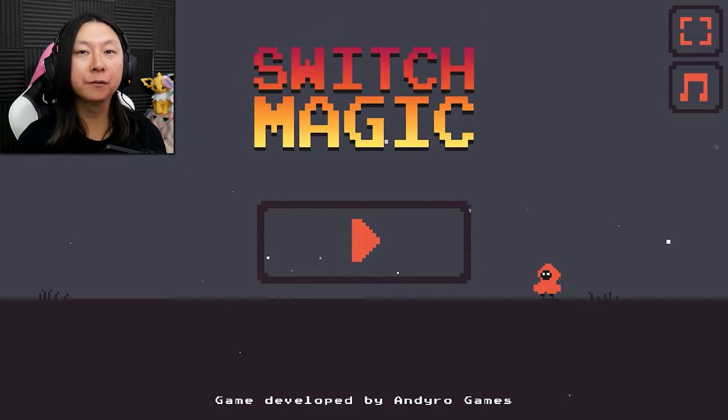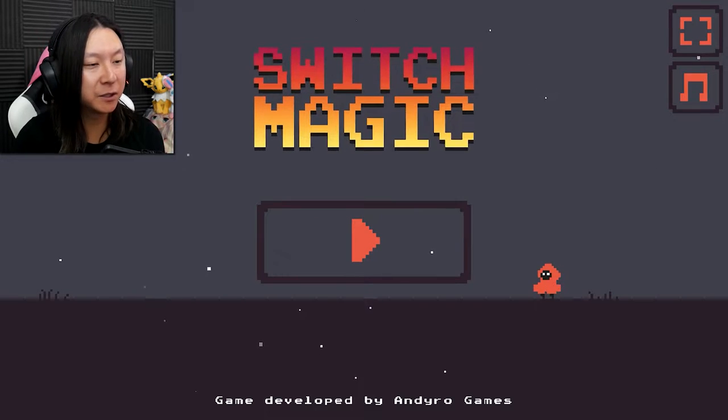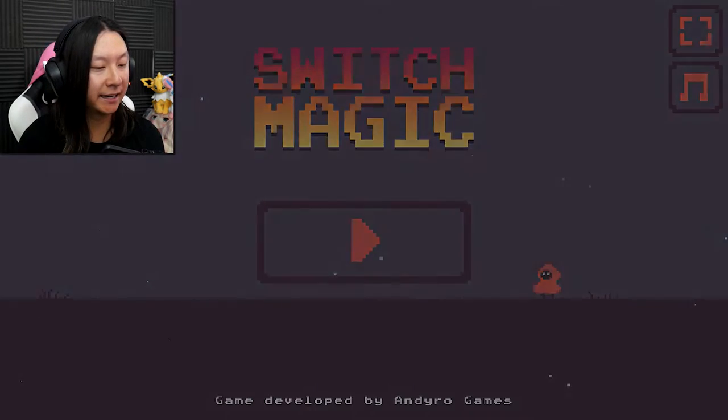Hey there, it's Gerbeegly with another video for lag.com. This is a game called Switch Magic - it's a puzzle platformer where we have to use our magic to switch places with a platform to get across different obstacles. Let's get started and see how this game plays.